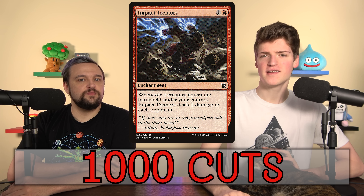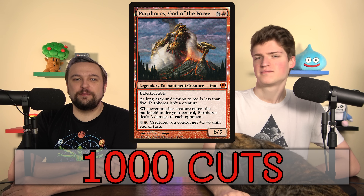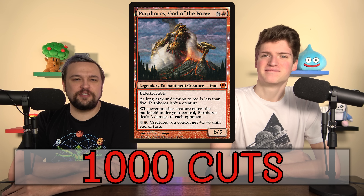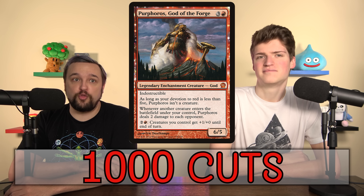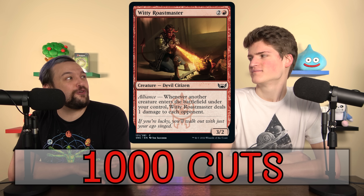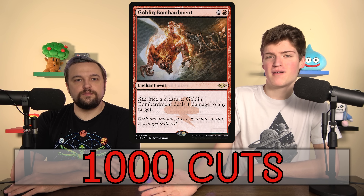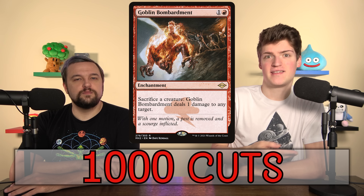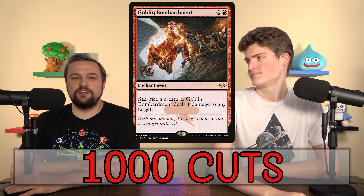Purphoros, God of the Forge is similar to Impact Tremors but better — it can become a creature, it's indestructible, and it deals two damage every single time. Some decks want both. There's also Witty Roastmaster, which is good for creature-based decks. An offshoot of the Blood Artist aristocrat victories is Goblin Bombardment — all your creatures in play represent one damage each, and you can use it as removal. If they let your board get high enough and don't remove Goblin Bombardment, people die.